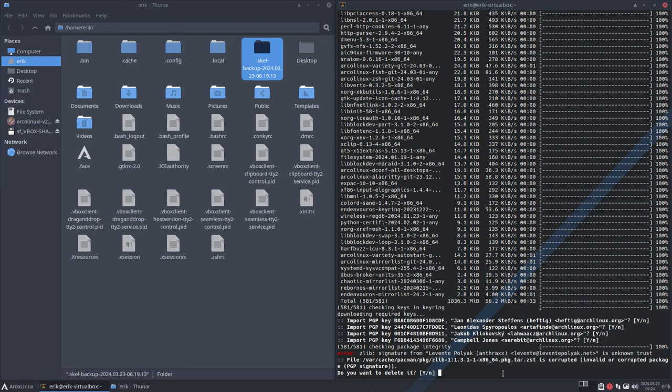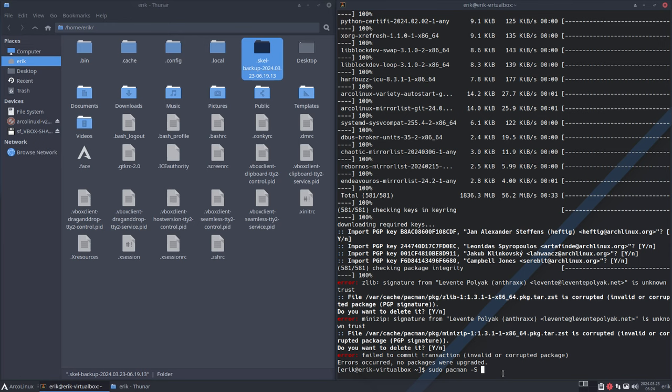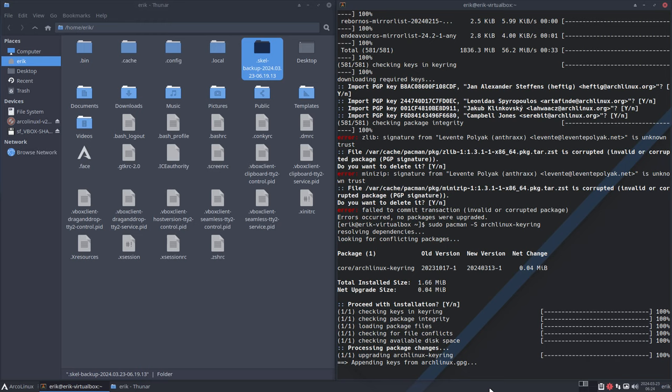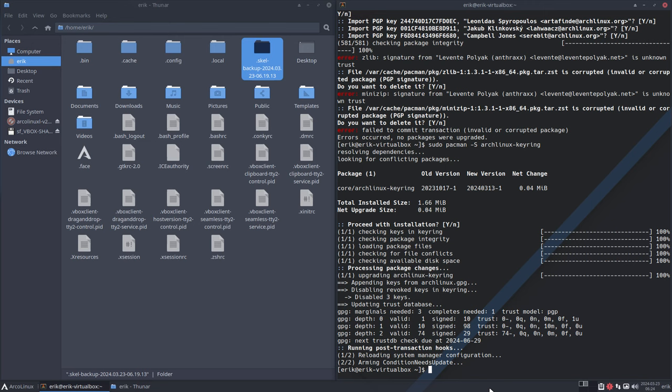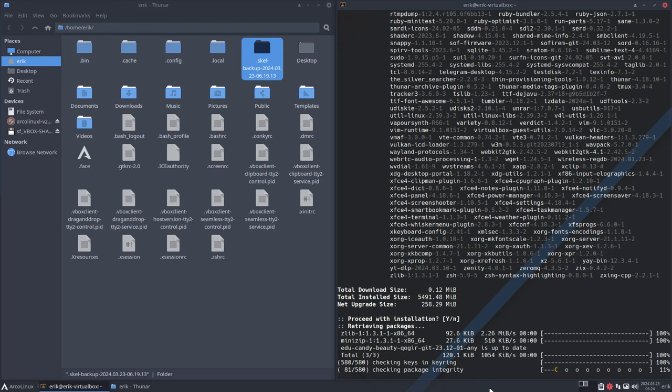Doesn't work, doesn't work, doesn't work — `sudo pacman -S archlinux-keyring`. That's the most important thing to remember in this video. Problems with keys: `sudo pacman -S archlinux-keyring`. We're jumping from November to March 2024 — so a lot of people went out, a lot of people went in. That's basically what's happening: disabling keys, appending keys, and then you can update again. Every system has its quirks, and this is one of Arch Linux's.